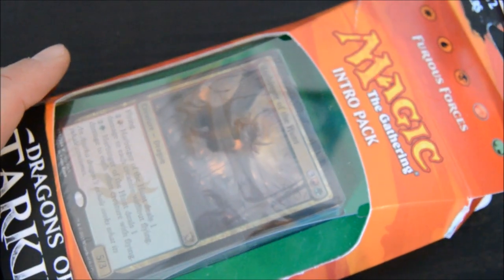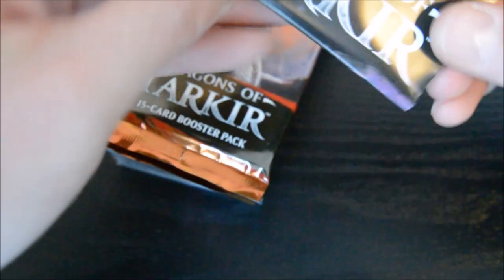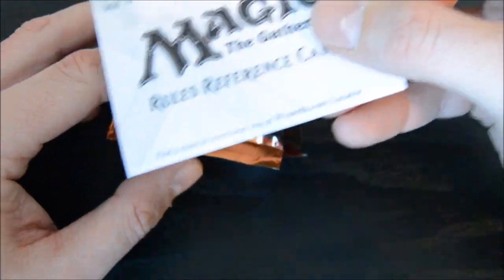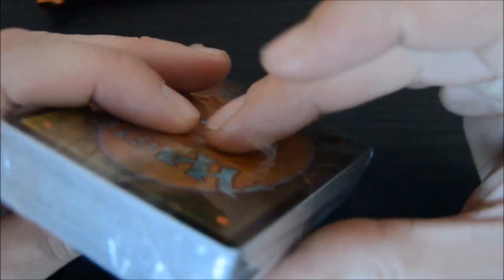Let's zoom out a little bit and start with the intro pack. I started opening it but didn't get far into it. It's the Furious Forces - that's the red-green intro pack. Let's see what we get in it. Like all these intro packs, it comes with a little Dragons of Tarkir tip booklet, a rules and reference card that comes in every one, two booster packs, and your pre-made deck. Let's start with the pre-made deck and see what comes in it.